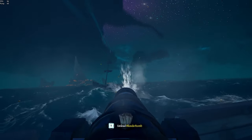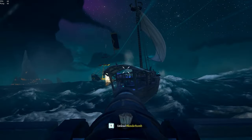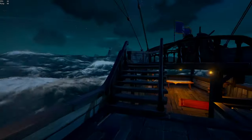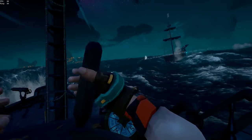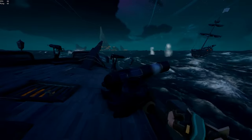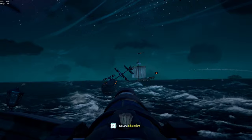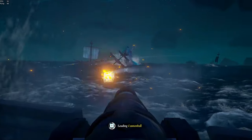Blunderbombs are a personal favorite for many reasons, but in terms of ship combat they are vital in controlling the enemy's pressure against you. For example, if opening with a chainshot you notice the enemy pulling up their mast, use blunderbombs for both CC and damage to disrupt the action and force the mast back down. With enough pressure, you might knock them off or even kill them, keeping them from recovering and repairing the ship for retaliation.